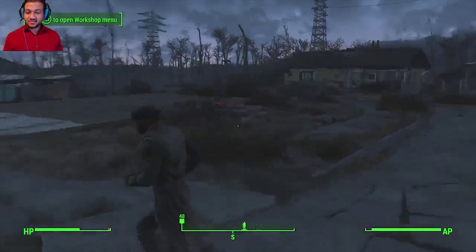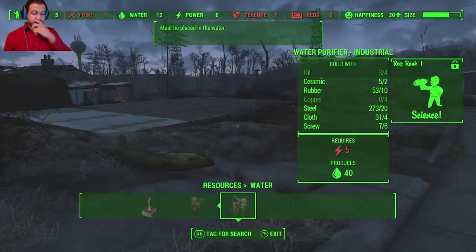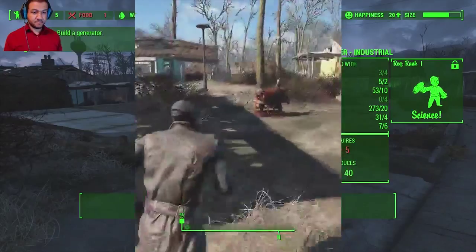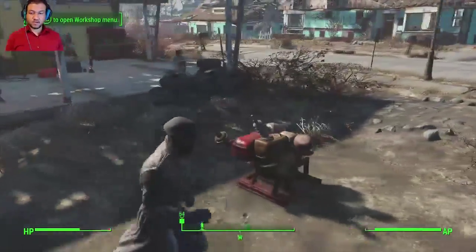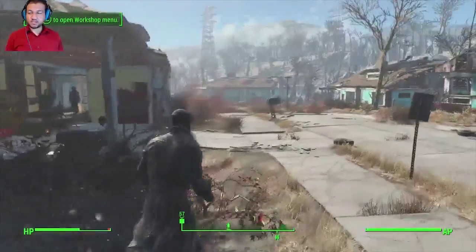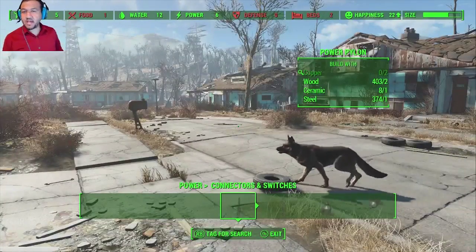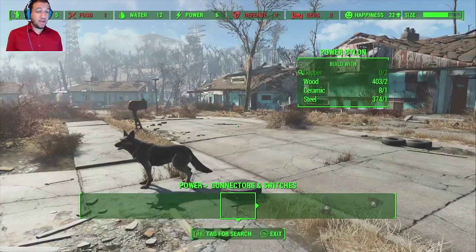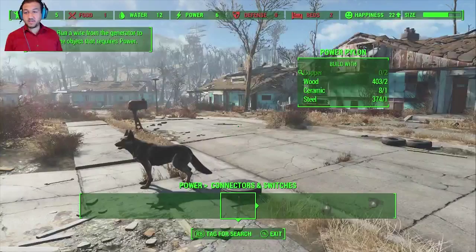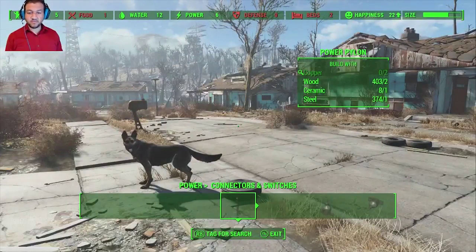This is really neat. So what we're going to do now is focus on getting this generator up and getting some power going for everybody. We have our first generator here, so we're starting to make progress. Looking at our workbench, we now have six power because I have a second generator out there. Our happiness has went up to 22. We still need three more beds, so we'll add that in and we need to come up with some food source.